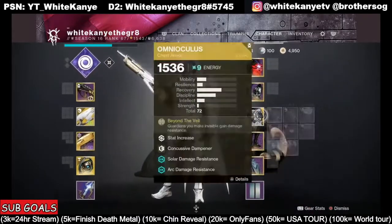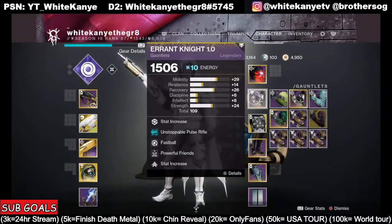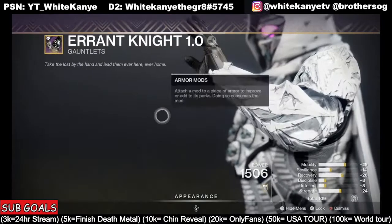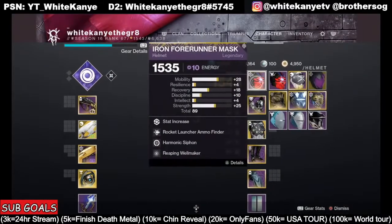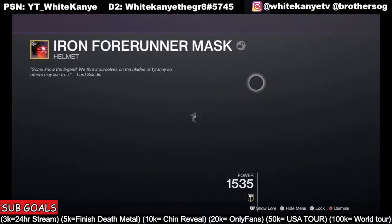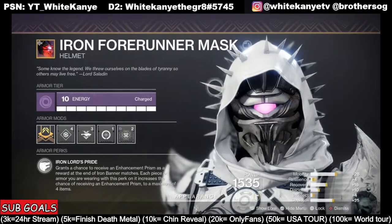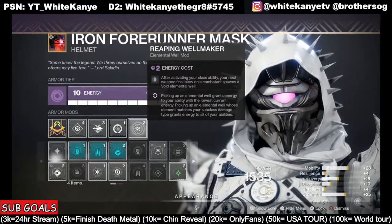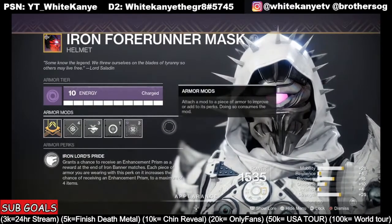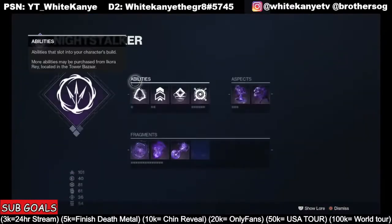Over here we have Unstoppable Pulse Rifle, Fastball, and Powerful Friends — Fastball may come off depending on weapon and champion mod needs. This is where all our champion mods go: Anti-Barrier, Unstoppable, and Overload. On the helmet we have Rocket Launcher Ammo Finder and Repeating Well Maker — every time you dodge as a Hunter, drop a Rift as a Warlock, or drop a shield as a Titan, your next kill drops a Well. This is a fantastic and easy way to generate Wells basically every 10 seconds, and Volatile Rounds last about 17 seconds, so you'll have great uptime.